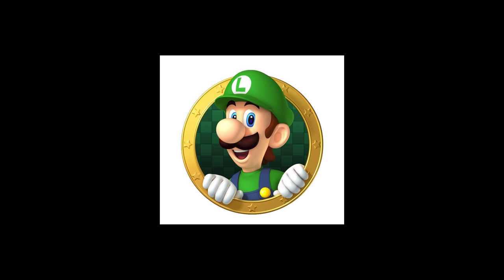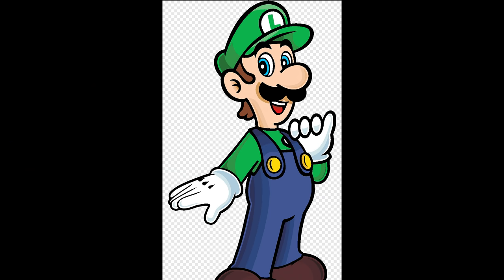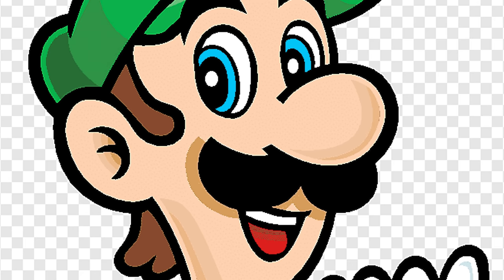Luigi the plumber. One of the greatest and most attractive characters ever thought up. He can jump high, take out enemies in a flash, and best of all, he's green-colored and knows how to handle his dental hygiene.